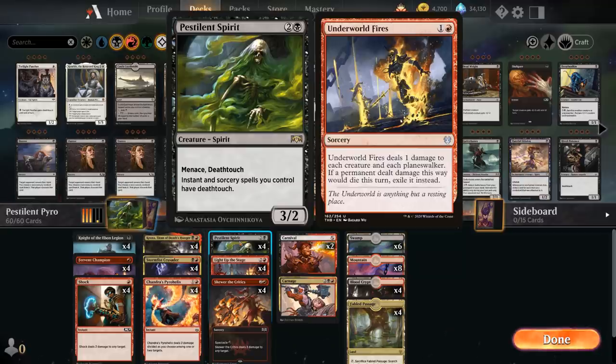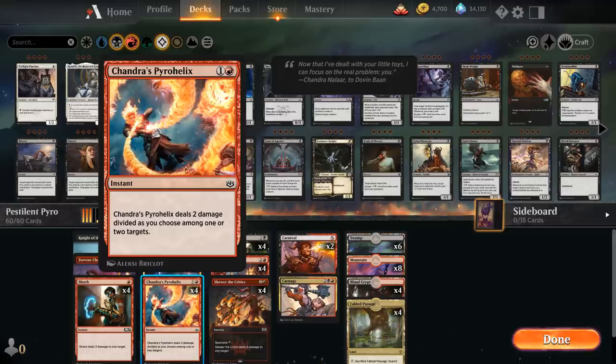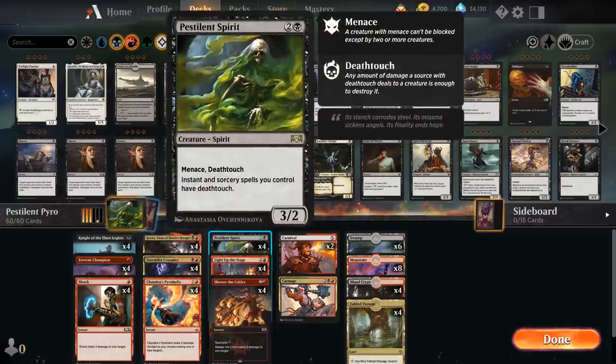When Underworld Fires from Theros Beyond Death got revealed, I thought it might have been a good fit with Pestilent Spirit. Sadly, Underworld Fires is symmetrical — it deals one damage to our creatures, which means it would kill everything in play with a Pestilent Spirit. So that's not the direction I want to go, but we do still have a lot of cheap burn spells. Chandra's Pyrohelix works quite well with Pestilent Spirit, as we can deal one damage to two different creatures and take them both out thanks to the spirit giving Pyrohelix deathtouch.